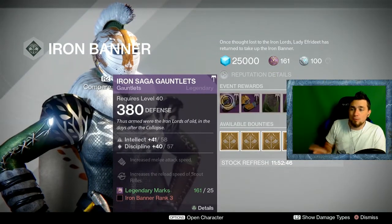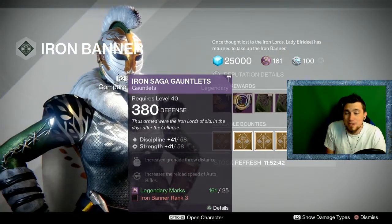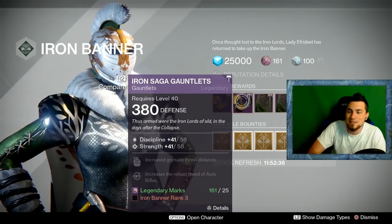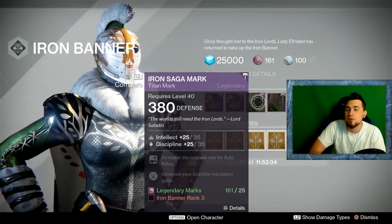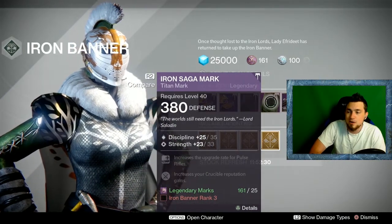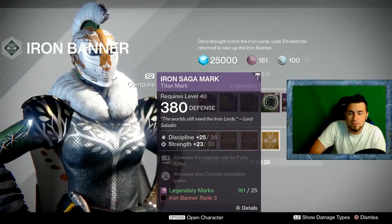For Titans, one Gauntlet option is one off for Intellect-Discipline, but the other Gauntlet is a perfect 58-58 for Discipline-Strength. Iron Banner reliably delivers a lot of those perfect roll gear pieces. The Hunter's Cloak for Discipline-Strength comes in at 35-33 — not quite there, so you probably shouldn't go for it.